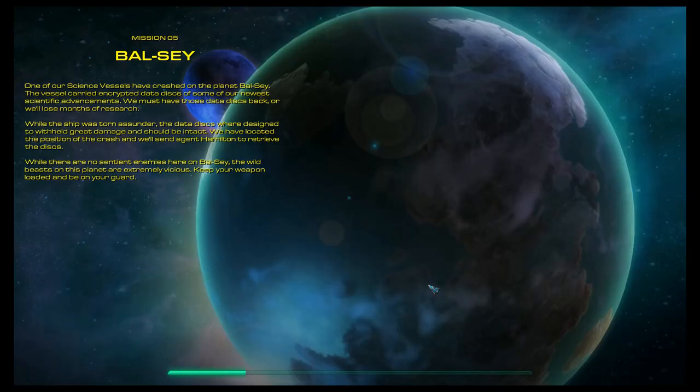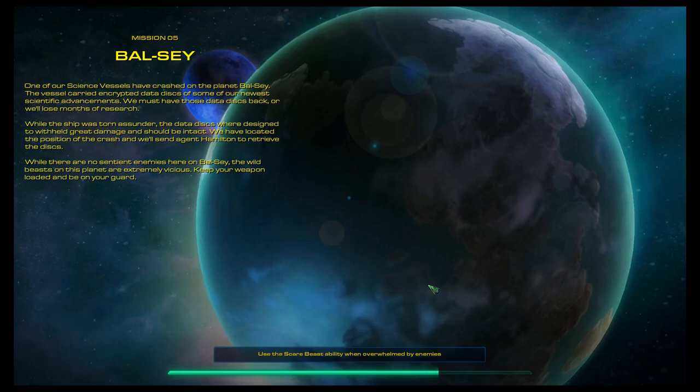One of our science vessels has crashed on the planet Bal-C. The vessel carried encrypted data disks of our newest scientific achievements. We must have those data disks back or we'll lose months of research. While the ship was torn asunder, the data disks were designed to withstand great damage and should be intact. We've located the position of the crash and will send Agent Hamilton to retrieve the disks. While there are no sentient enemies here on Bal-C, the wild beasts on this planet are extremely vicious. Keep your weapon loaded and be on your guard. Use the Scare Beast ability when overwhelmed.